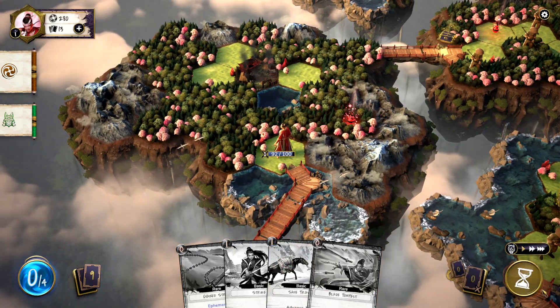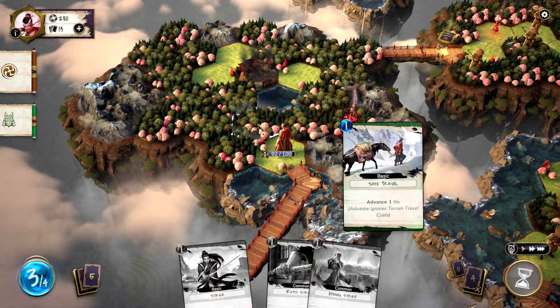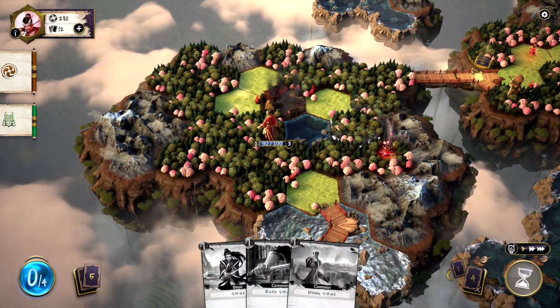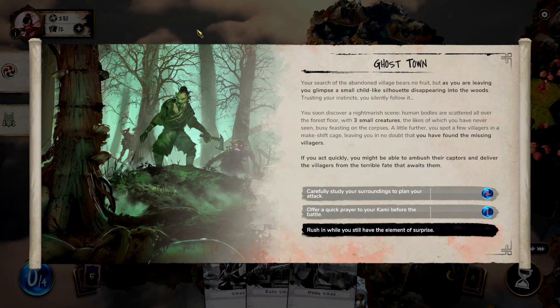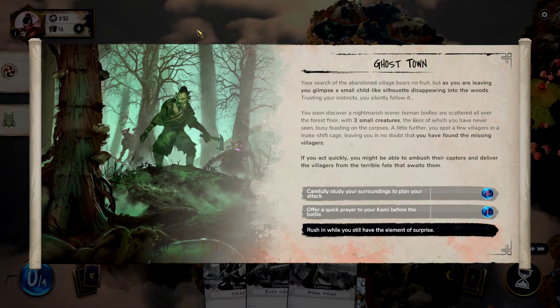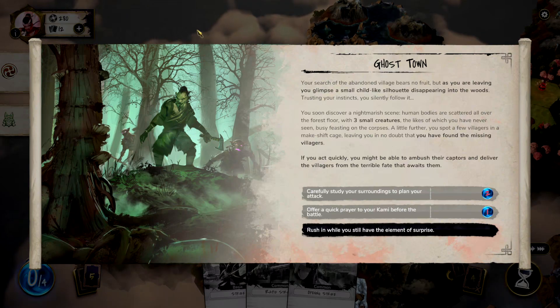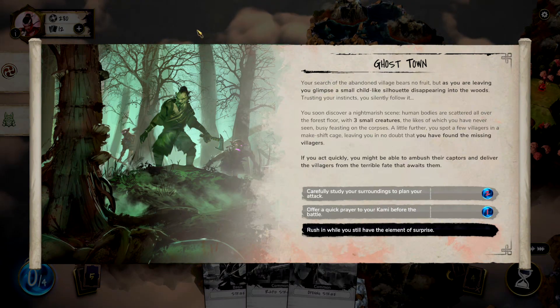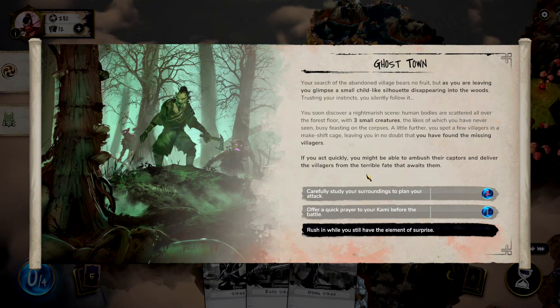Let's step over here — there's the village. Let's go take a little look at that. We'll walk into the woods nice and easy. Let's search it. You search the abandoned village, but it bears no fruits. But as you're leaving, you glimpse a small childlike silhouette disappearing into the woods. Trusting your instincts, you silently follow it. Discover a nightmarish scene — human bodies are scattered all over the forest floor with three small creatures, the likes of which you've never seen, busy feasting on the corpses.